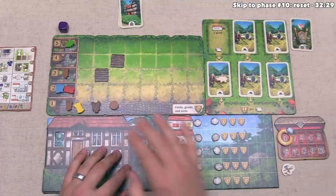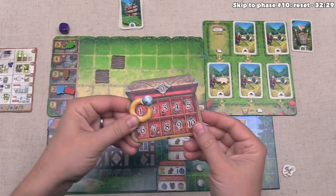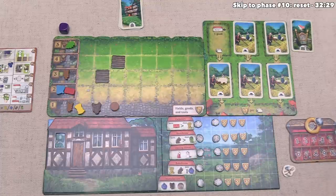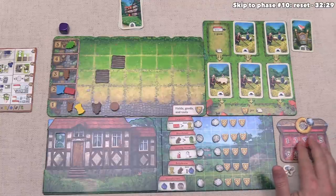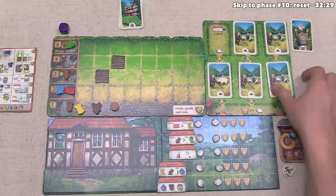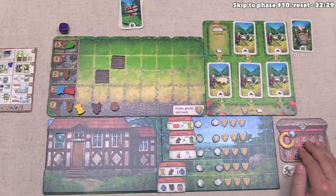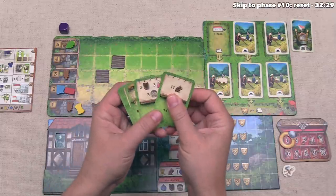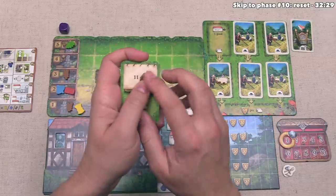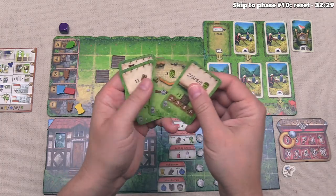Another thing we can do is spend our jewelry. We have just one jewelry in our box. Whenever you spend a jewelry, that will automatically pay all of the good costs to move one of these craft houses over. So that jewel effectively counted as one good, which is not that great. It makes sense to hold onto this jewel until later in the game — we could spend it in the sixth round and that jewel would count for six goods. I think for now we will hold onto this jewel. We do have enough hops to play both of these cards from our hand.